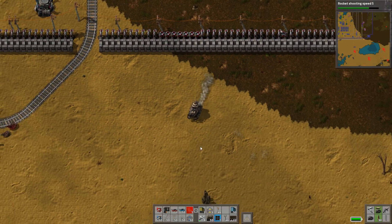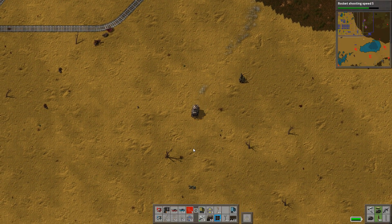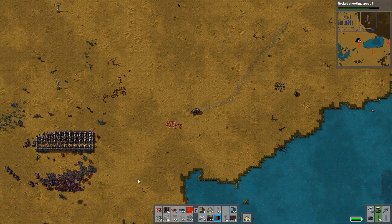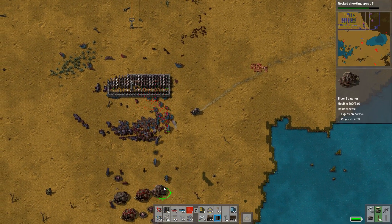Hello, I'm Dan, welcome back to another episode of Factorio where we are attempting to murder some aliens in a situation that is not particularly ideal.